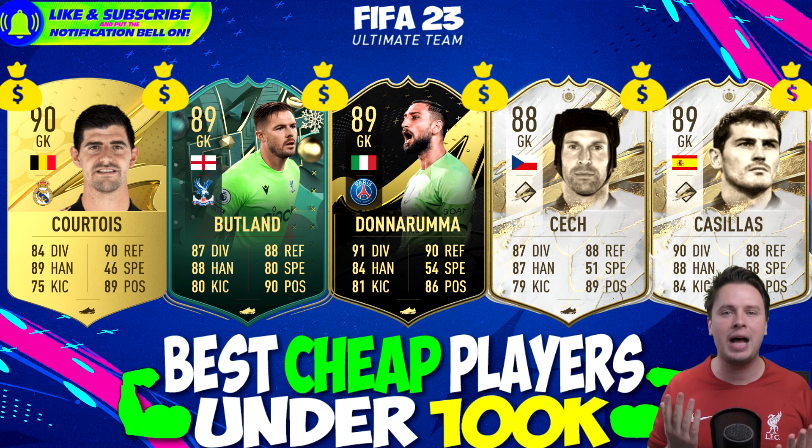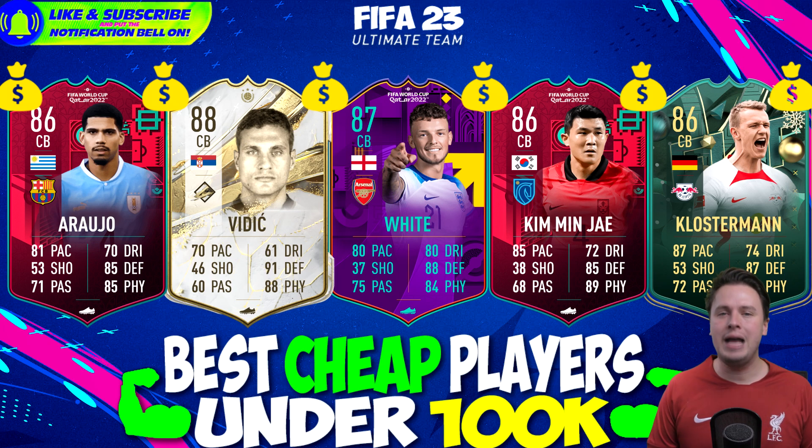Moving to the central backs, we have Araujo - he had a World Cup card with so much potential but unfortunately Uruguay didn't proceed to the knockout stages, so his 86-rated card is still under 100k. If this man had gone to the quarter-finals he would have been unpayable. For an icon option, there's Vidic - not his quickest option, but an 88-rated Vidic with a shadow card is still extraordinary good.